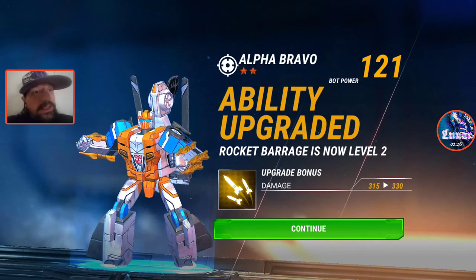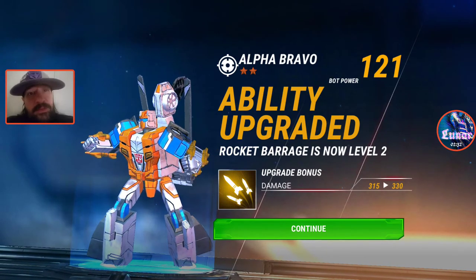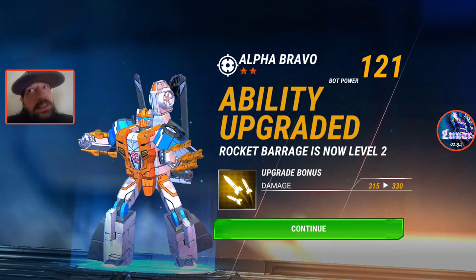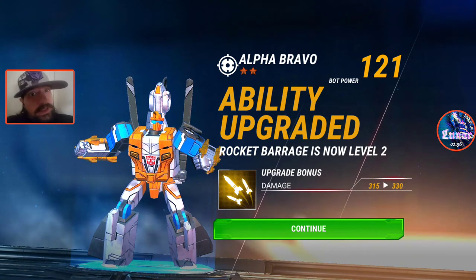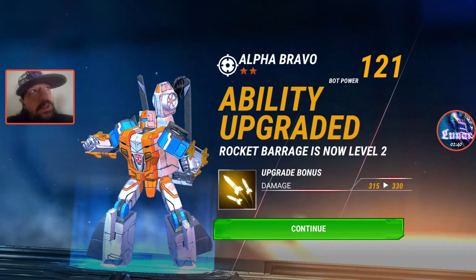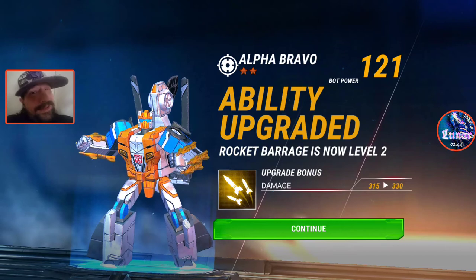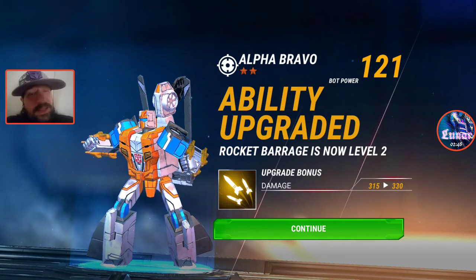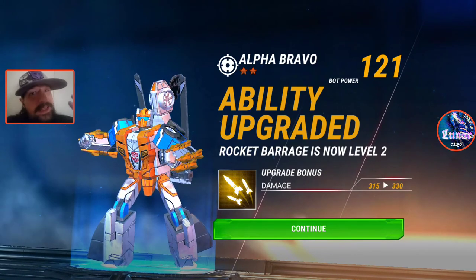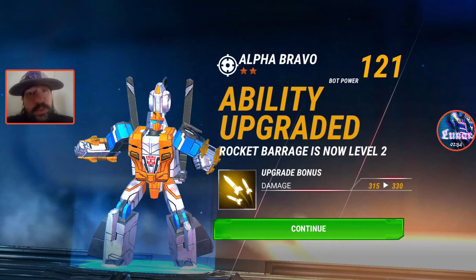Your three-stars — most people will say take them to five. Really good ones like Deathsaurus, Star Saber — if you've got the spark, you could possibly take them to six. That's up to you. Most people say take them to five and stop.